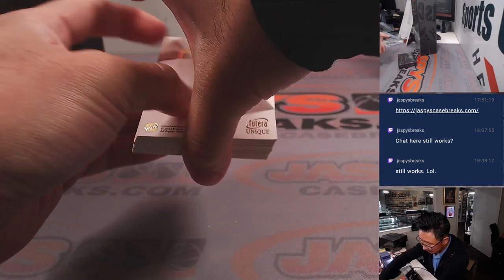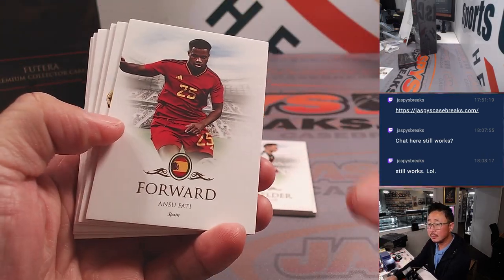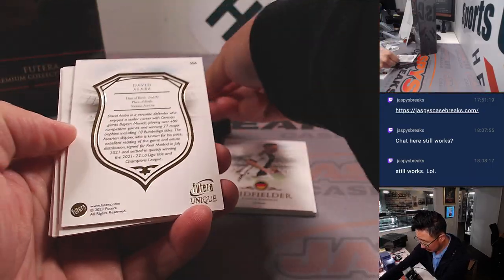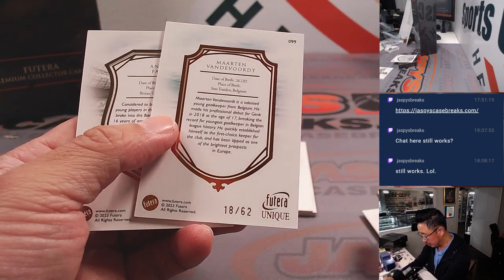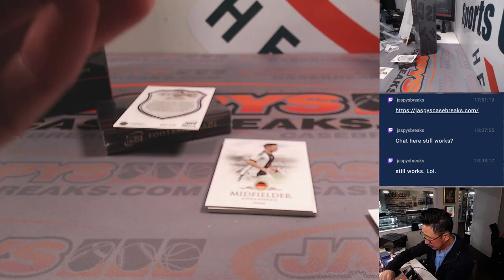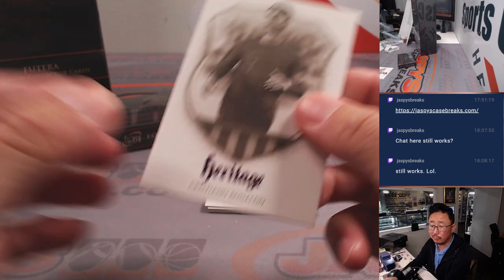It's hard to grab the lip of that little band there. That's Cristiano — numbered, six out of 29. And there's a Martin Vandervoort, 18 out of 62. That will go to Jeff and the letter M. And the Cristiano will go to Aaron and the letter C. Nice — you can kind of see that purple foil right there.